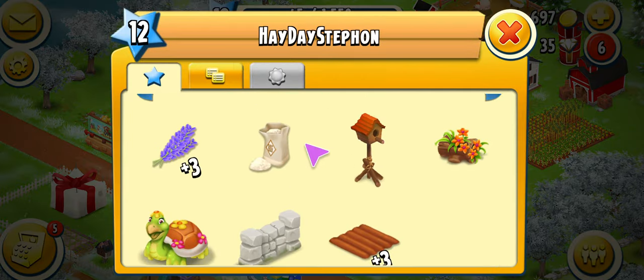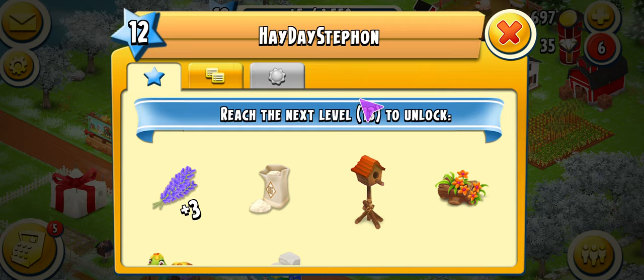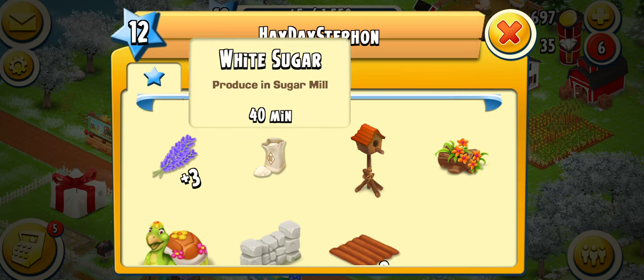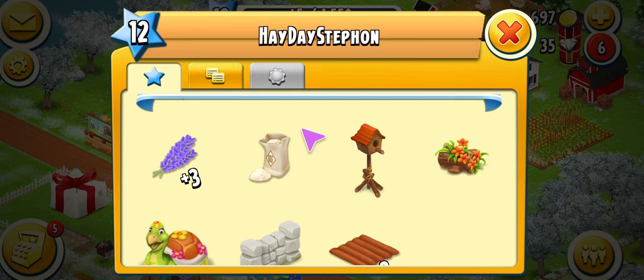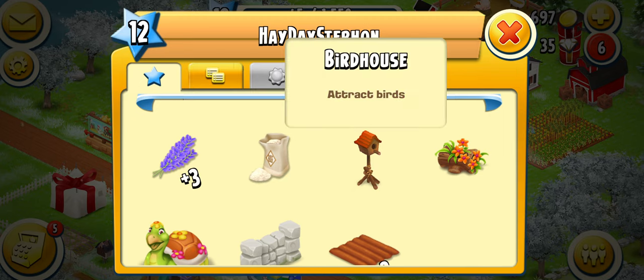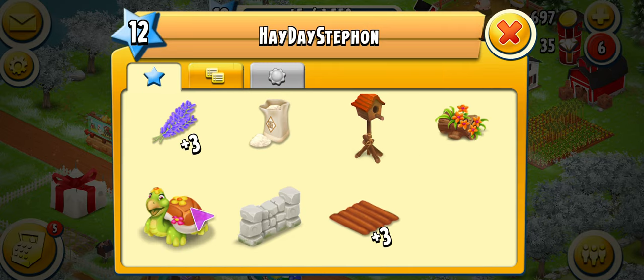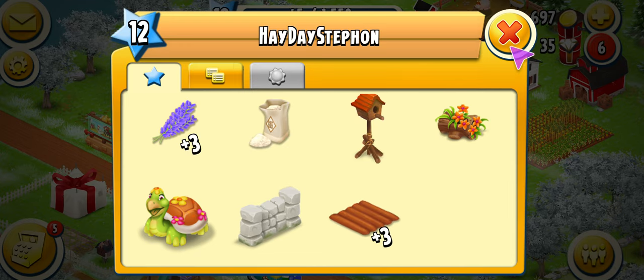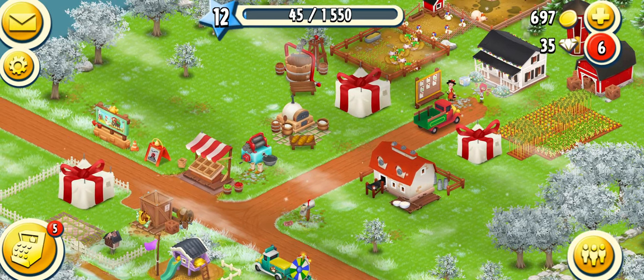Let's click here again to see what's coming up in the next level, which is 13. We'll receive indigo, white sugar which you make in the sugar mill, decoration items — birdhouse, lily, log, and tortoise — and then we get three more fields. That's what's coming up next.